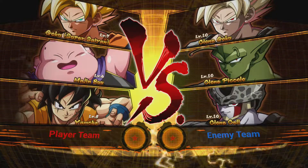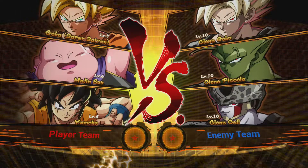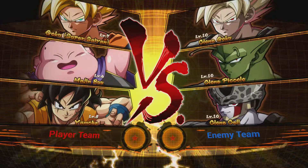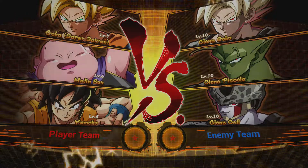All right, so we're fighting clone Goku, clone Piccolo, and clone Cell. They're all level 10; we are levels 5, 6, and 7 on our guys. But that doesn't matter — it gives those guys about a thousand to two thousand extra health depending on the level, which means they've got a distinct quote-unquote advantage, but the game is a lot easier.